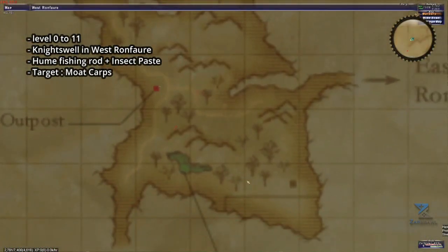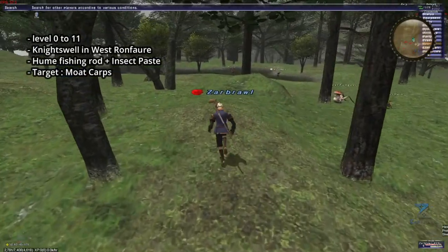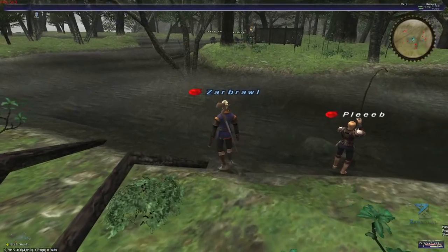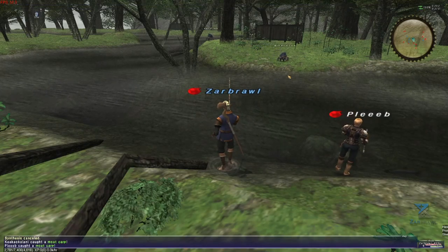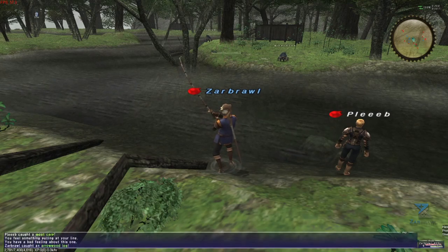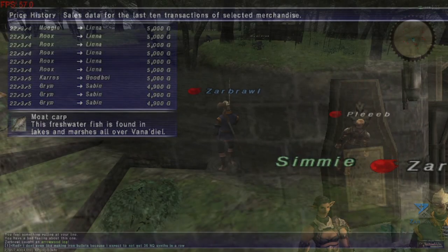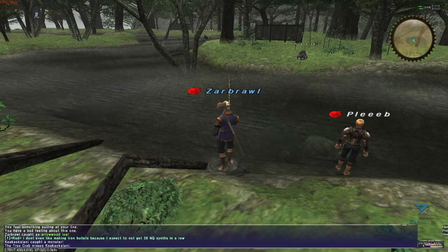Speaking of the first camp, we will start our leveling journey right here in West Ronfaure at the Knightswell. This is just east of the outpost, which makes traveling to and from the pond very easy and efficient. The rod you will need is a Hume fishing rod, and the bait we're looking to use is insect paste. This will grant you a roughly 50% chance of reeling in moat carps. If you cannot afford the paste, you can stick to little worms for now, which are incredibly cheap but will lower your chances of reeling in the carps slightly. This is your bread and butter camp, as the carps sell very well on the auction house or even simply by yelling. You will always find a buyer as the ludicrous quantity needed to obtain the Lu Shang's Fishing Rod, one of the best rods in the game, will always make sure there is an interested buyer. At the moment of the release of this video, they fetch around 5k per stack. Because of the cheap cost of the paste, you can easily make between 20 to 30k profit on a single stack of baits. This is how you win while fishing at low levels.